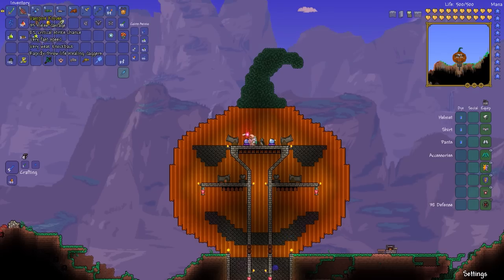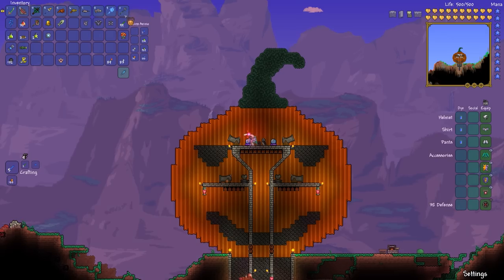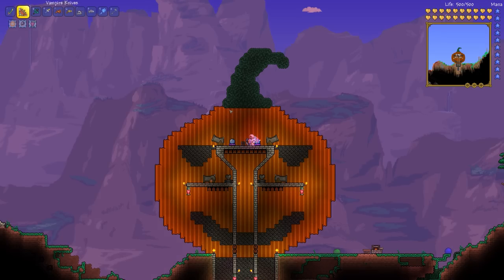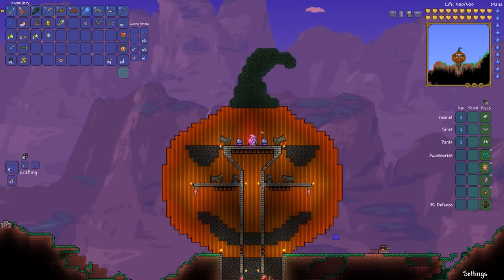Now let's get our items equipped. We have all these weapons: the Terrorblade, the Vampire Knives, the Razorpine, the Piranha Gun, the Heat Ray, the Staff of the Frost Hydra, the Mecha Shark, Golem Fist, Nimbus Rod, and Unholy Trident. The Nimbus Rod, Golem Fist, Heat Ray, and Staff of the Frost Hydra are going to be important. We'll be using the Razorpine, Vampire Knives, Terrorblade, Nimbus Rod, Heat Ray, and Golem Fist quite a bit, and also the Frost Hydra. We are completely ready — we have all our accessories.